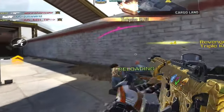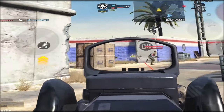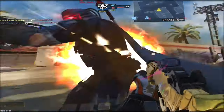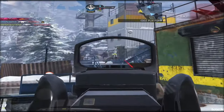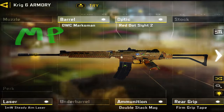There's also the 1 Milliwatt Steady Aim Laser to improve hipfire. The stock is optional, but I use the Agile Stock for stability, sprint recovery, and movement speed. The optic is the Red Dot 2, a well-rounded sight from Sola Zero providing a balanced sight picture. The Marksman Barrel deals the most damage.